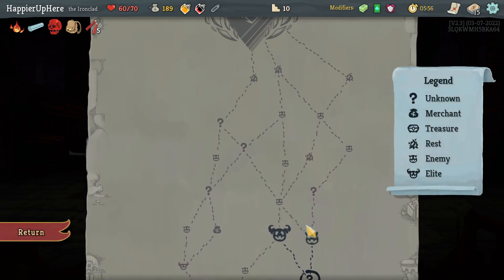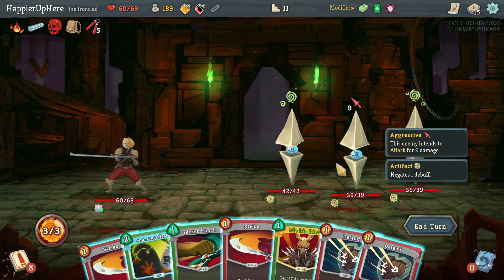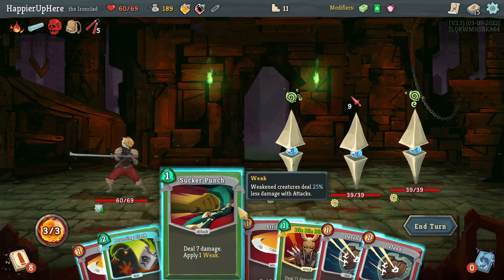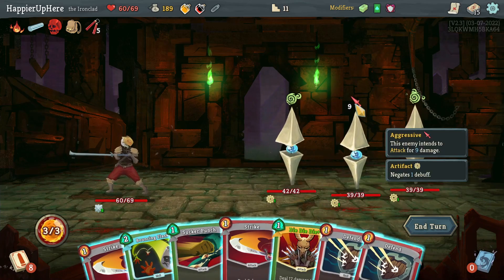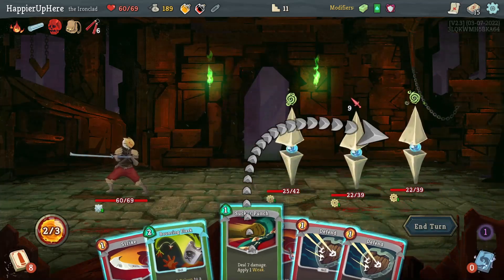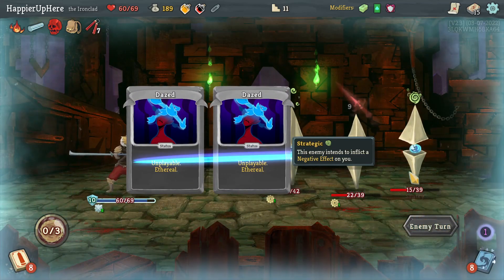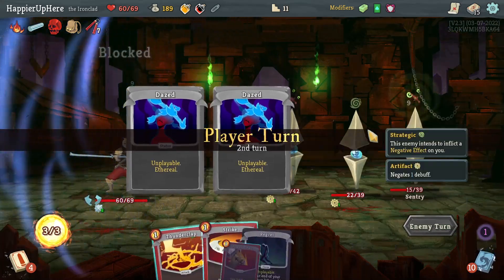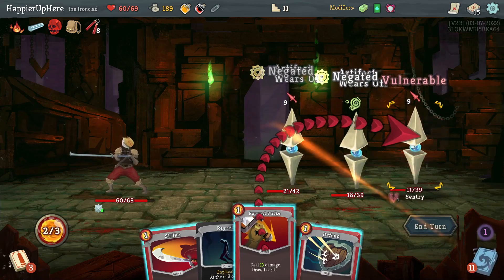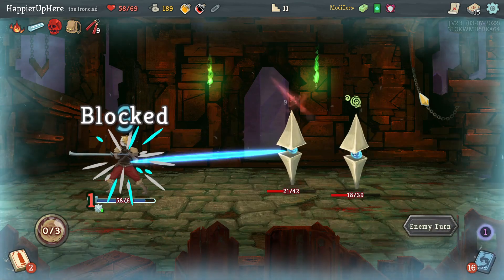Going forward I should really pick up more defensive cards because right now I don't see a chance to perfect the Guardian. Nine incoming — I have to play something. I could do something with Bouncing Flask and Sucker Punch. Let's do Die Die Die and then Sucker Punch — then play a defensive card. I also have an Explosive Potion I might be able to use. Thunderclap, Pummel Strike, and fully defend with the Defend.